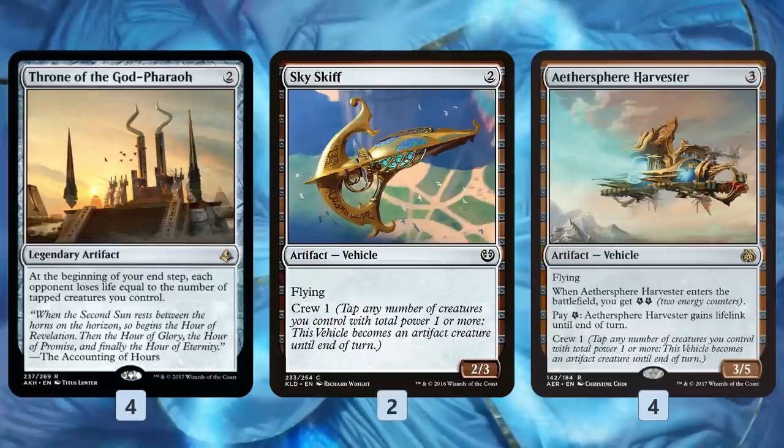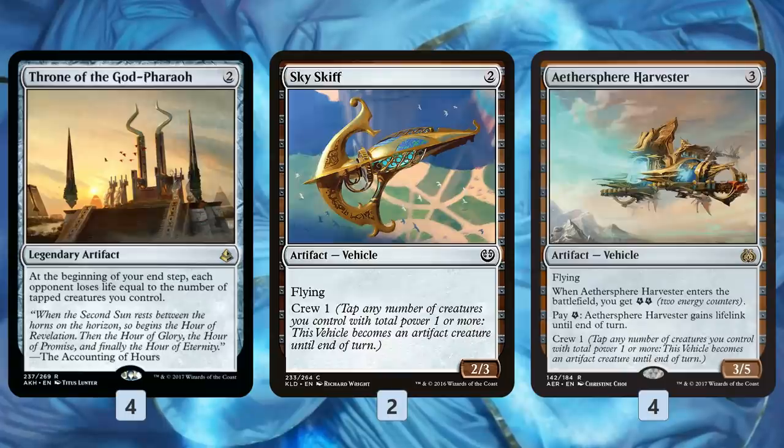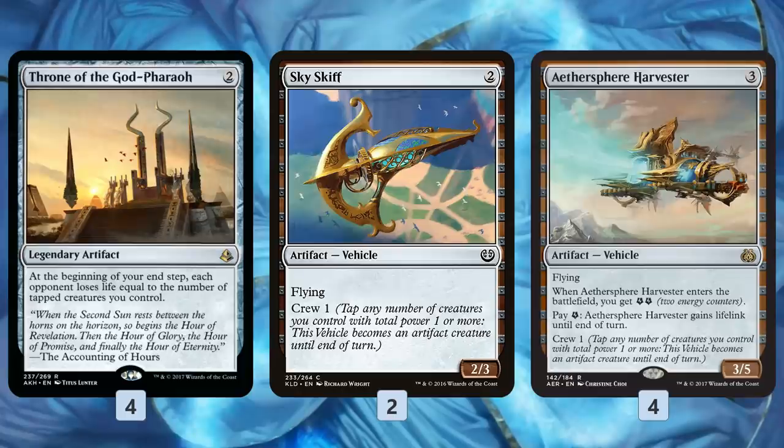We even have a trick: if we can't attack, we can just tap all of our team with Skyskiff or Aethersphere Harvester. These are more evasive threats with pretty good bodies — two damage in the air, three damage in the air — and Aethersphere's lifelink can help swing the race. But the real trick is, once the board gets gummed up and we can't keep attacking, we can just activate the crew ability over and over again to literally tap down our entire team — including even the Aethersphere Harvester or Skyskiff — to make sure all of our stuff is tapped for Throne of the God-Pharaoh to drain our opponent out of the game with direct damage, no risk of Settle the Wreckage, no worries about blockers. A really cool trick to finish off the game.